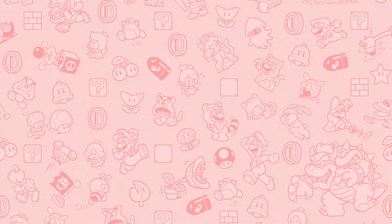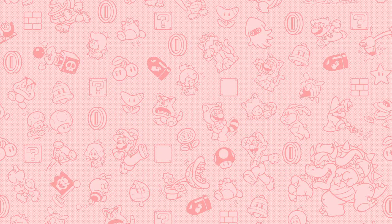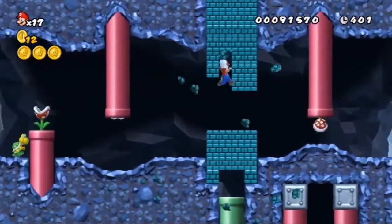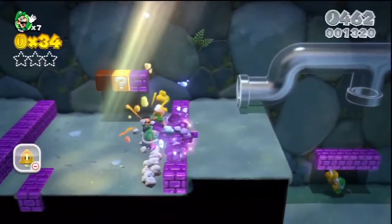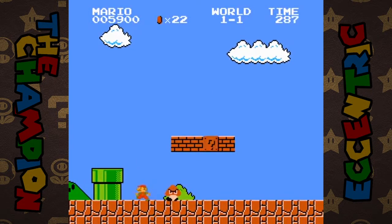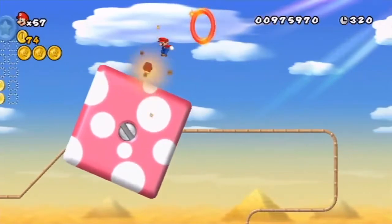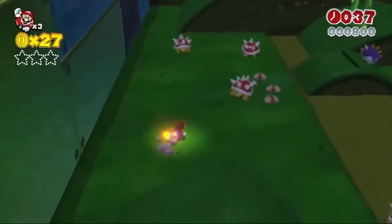In the Super Form, the user becomes larger — about double the size of their small form. They also become stronger too. A Super character can break brick blocks with their fists just by jumping underneath them. Probably most importantly, being Super grants an individual a level of durability. A Super character can take an extra hit from an enemy before demise, as opposed to a small character who can't even afford to graze an enemy or hazard, lest they meet certain doom.